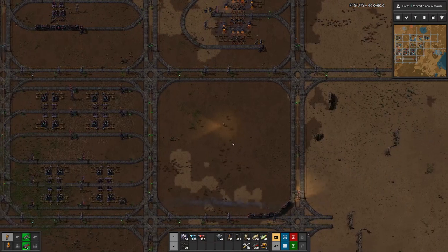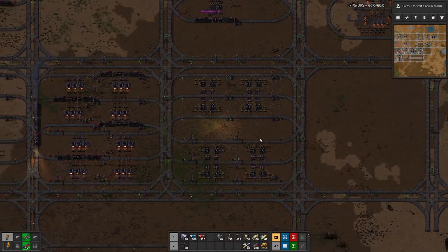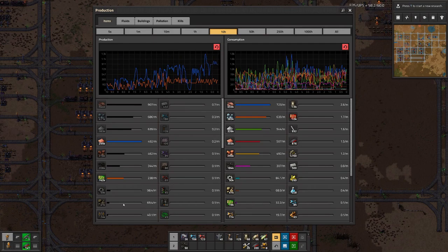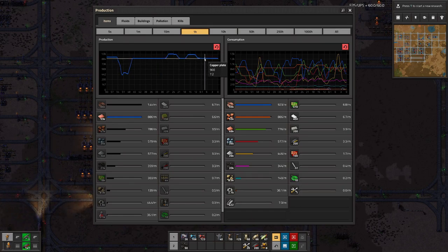Last time we did that for copper and as you can see it is working really nice. If we look at 10 hours of data, the copper — you can see we are on an upward trend and we have a solid baseline now of 900 copper per minute.